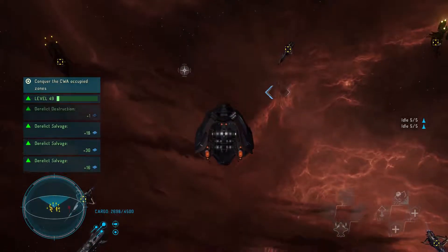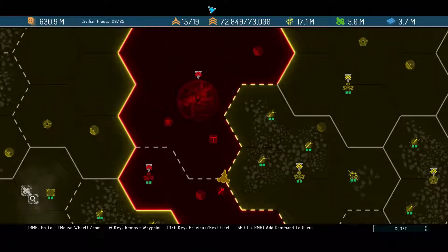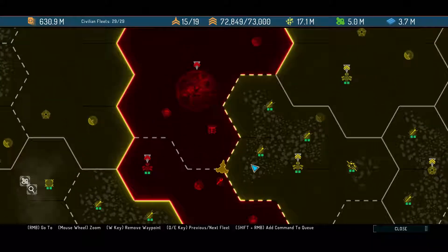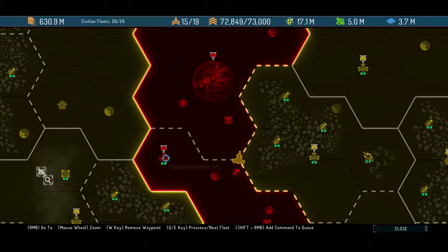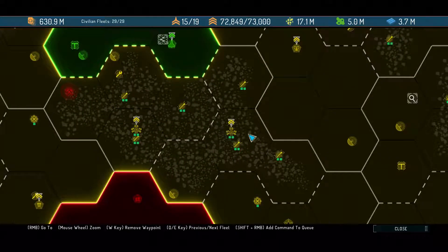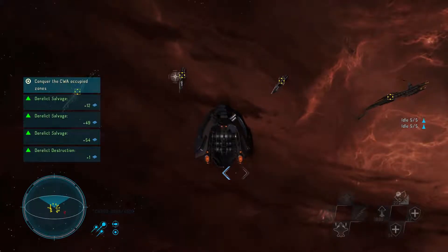It's gonna take quite a few little fights for us to finish them off. I wonder if we can actually just go straight there, or if we're gonna have to sit here and fight the whole time. Because the last time I tried taking out this station, it just kept spawning over and over and over again. If any of you guys actually know, let me know down below so everyone else can know as well. I'm just gonna sit here and let them come to me.